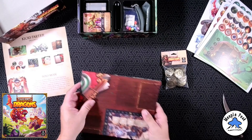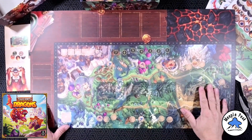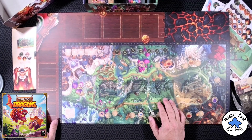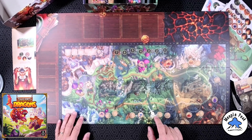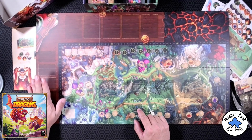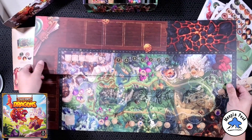Let's unfold this board real quick. There's some kind of cool tree over here, and room on the board for the cards — I appreciate that. That is a really nice board, I like it.